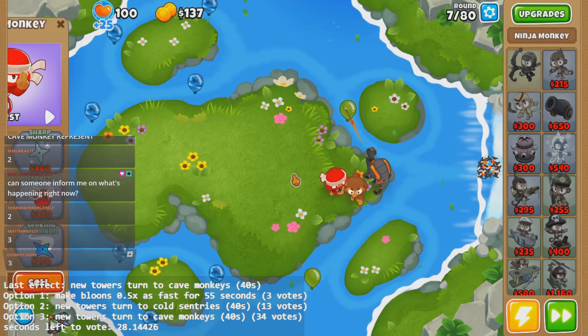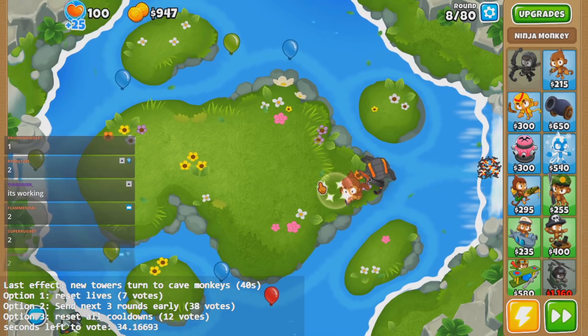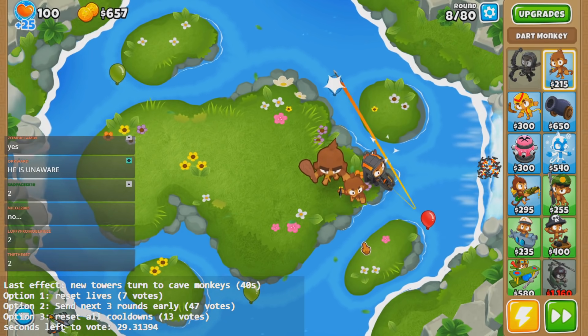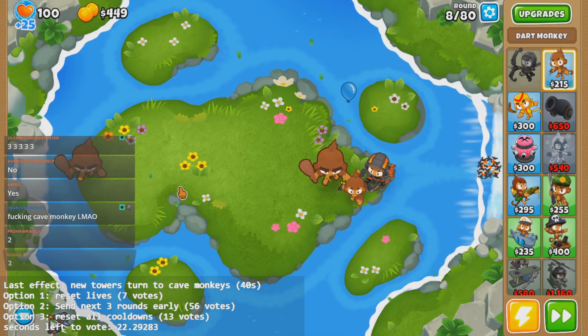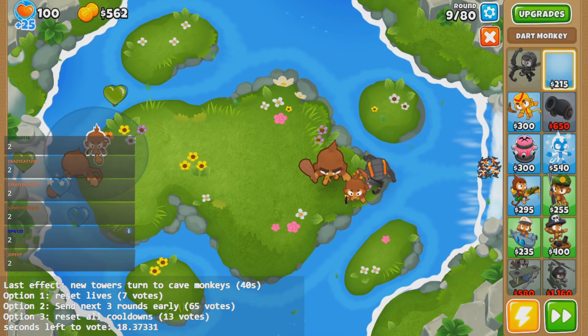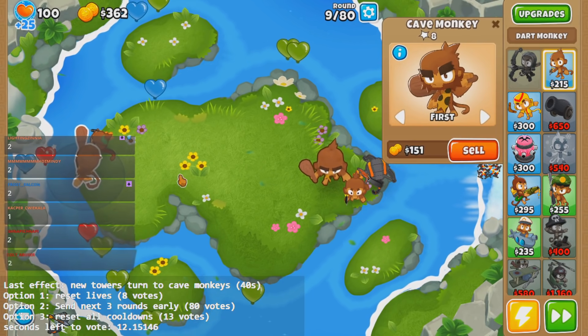The mod's working, right? Place a new tower. Let me sell a ninja, drop a boomerang. Oh shit — cave monkey! You guys did the cave monkey mod. Every tower I drop turns into a cave monkey for however many seconds. I don't know if they change back. But it's over, it's over. Dang it. But hey, we got cave monkey.